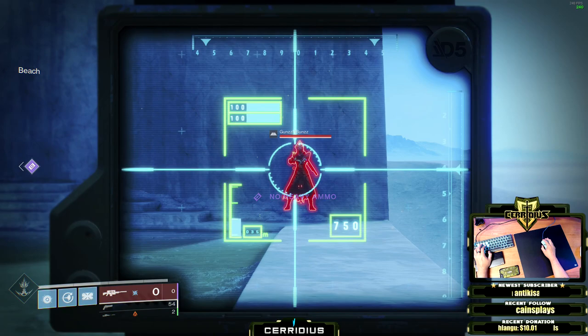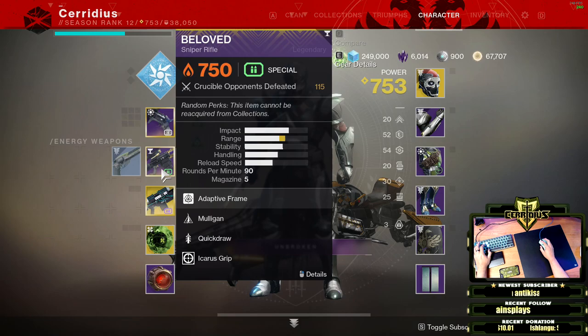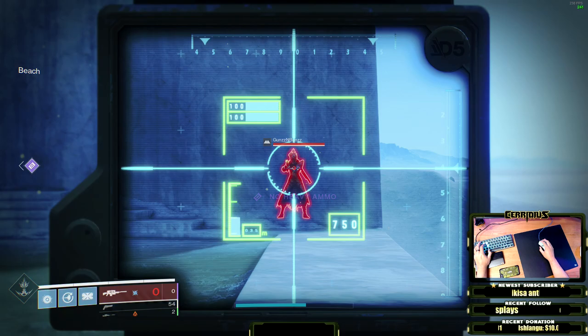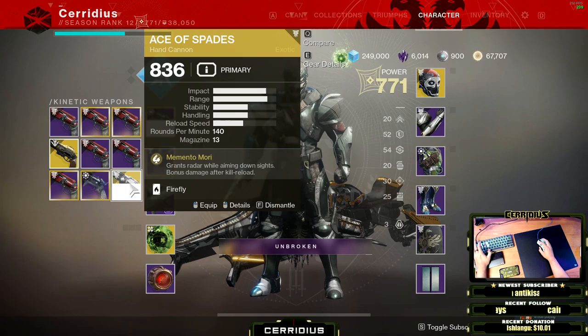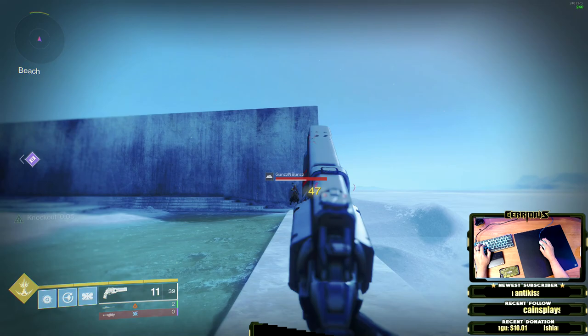I think I showed in the previous video that my Spare Rations actually had more range than Ace of Spades, even though Ace has higher range stats. That's simply because of Rangefinder. Let's take the Darcy scope off and see what Ace is sitting at. At 35 meters, Spare Rations hits 52. At that same range, Ace of Spades is critting for 47.